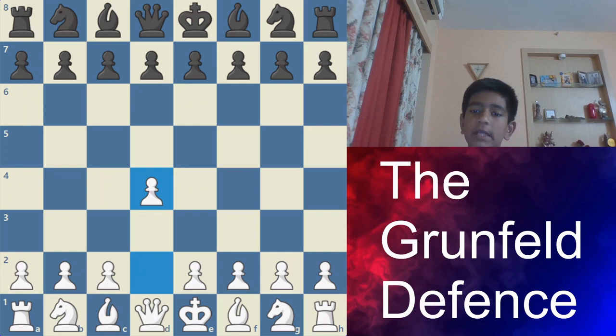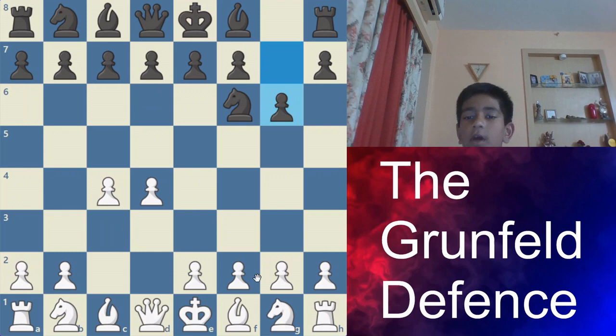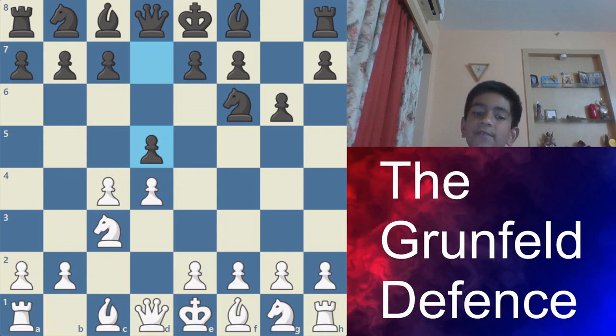The Grünfeld Defense starts with the moves d4, Nf6, c4, g6, Nc3, and now d5, just attacking in the center. This is called the Grünfeld Defense — this position after d5. You can also play the Grünfeld against Nf3 if you play d5, and against g3 if you play d5. But the main move is Nc3 and then d5 — this is the main Grünfeld.